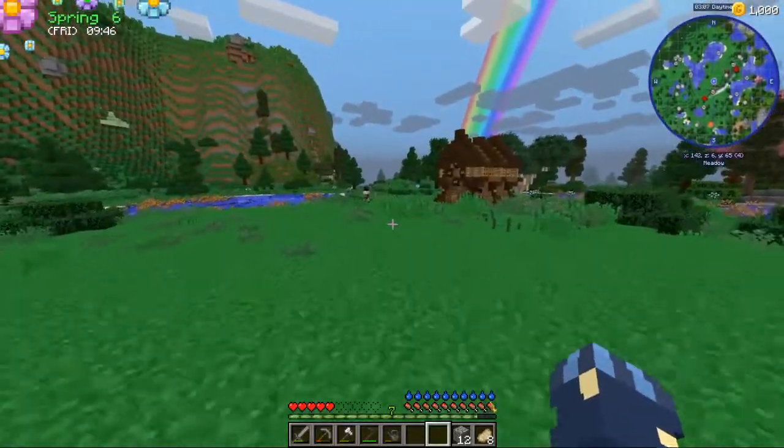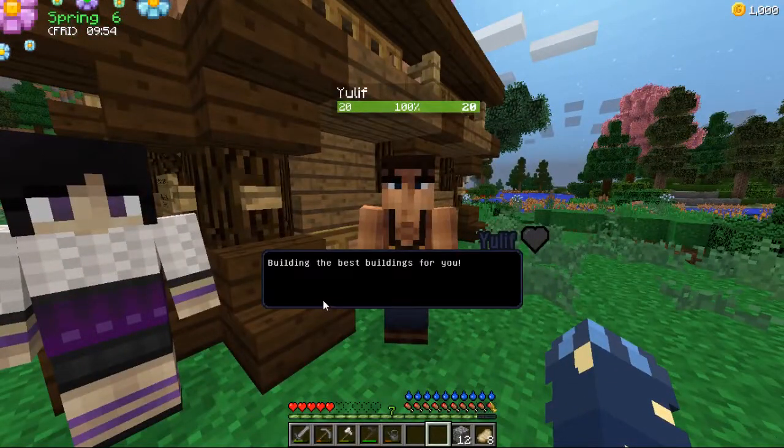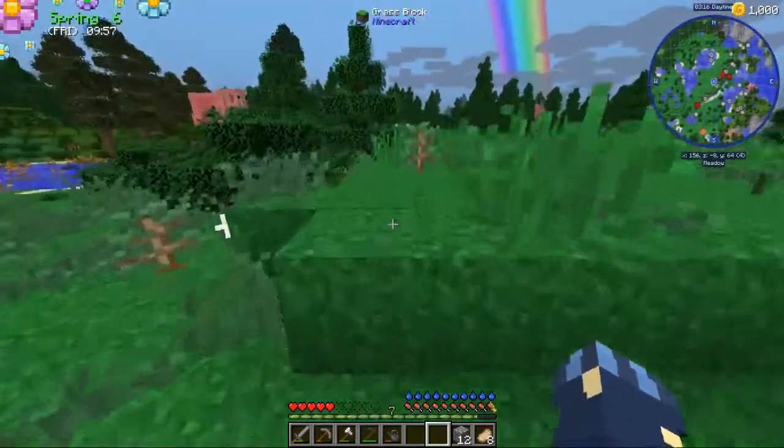I'm going to check how much the general store building costs. So her name is Jade, not Jenny. Building the general store — yes please, that's the first building we actually need. Oh my goodness: 192 logs and 64 stone, and 3,000 gold? That's serious. We need to save up quite a lot of money and gather a lot of wood — 192 logs is a few stacks.